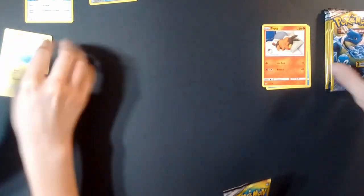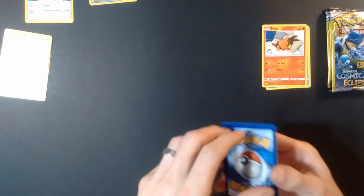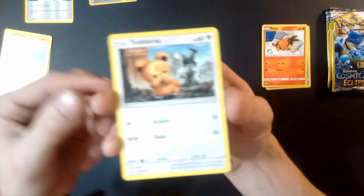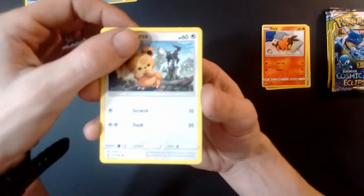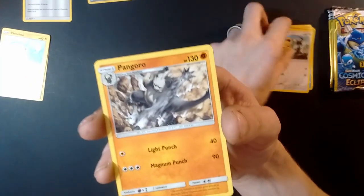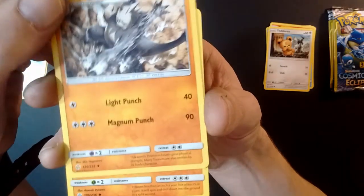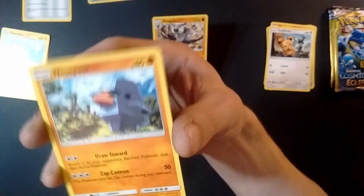Let's see what I got in pack number two. We have a Teddyursa — looking pretty cute! We've got a Pangoro, that's actually a pretty cool looking Pangoro, I like that. And last, we have a Nosepass. Not bad, not bad! Let's see what you're getting in yours now, bud.